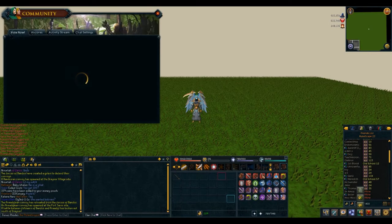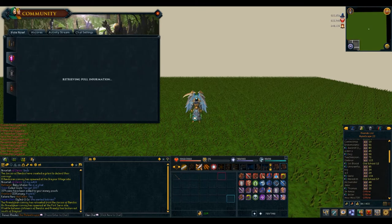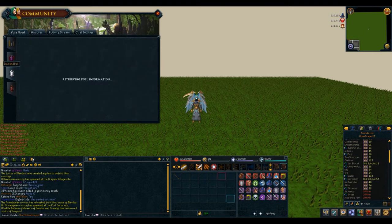The next part of today's update integrates a poll system into RuneScape which allows players to vote for more anticipated updates. Split into three categories of importance, players can choose which updates should be developed first.